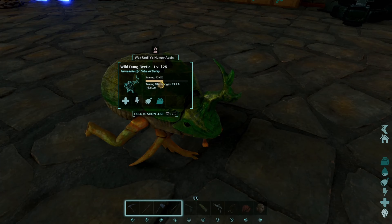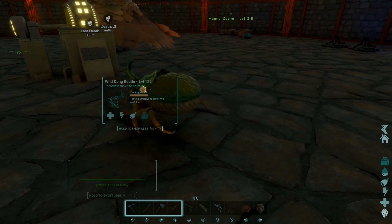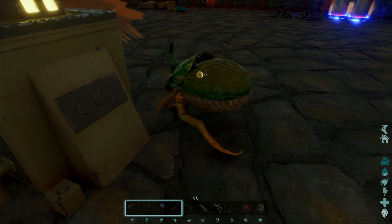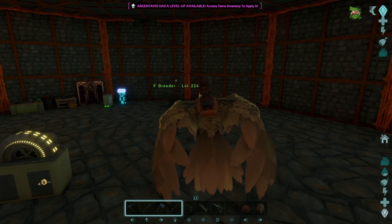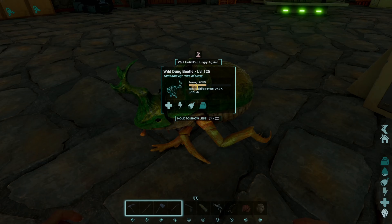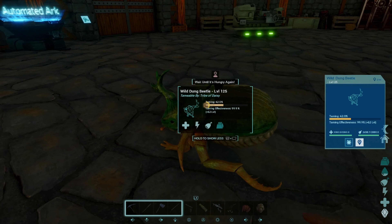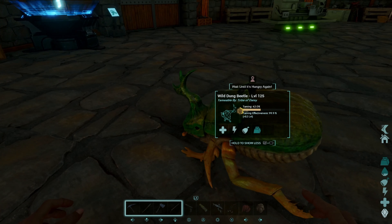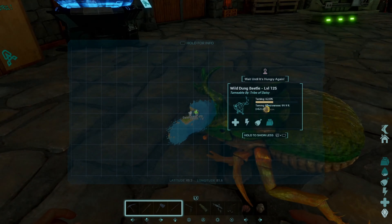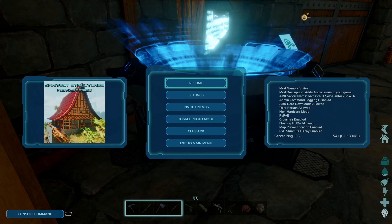It looks like we might be on the verge of some good taming. The third feeding is going to be real quick - we just got to wait a minute here for this guy. I think we can feed bears that kibble. If that's the case, we might just go over to the Redwoods and try to knock out a bear - even if it's not one to breed or anything right now, just something to get me by.